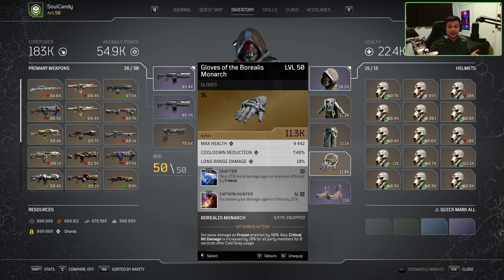Transitioning to our Gloves, which is one of the harder set pieces to find — the Rogue of the Borealis Monarch — completing our three-piece set. The mods we are going to be running on these Gloves are Captain Hunter, which provides 25% damage to Elites, and Shatter, which comes on the Gloves and provides 25% damage to enemies afflicted by Freeze — so a better Freezing Boost. Quick tip: Alpha Preferos also count as Elites and benefit from the Captain Hunter bonus. Both of these mods are core to this build and I do not recommend any other replacements.